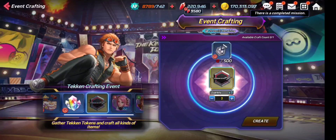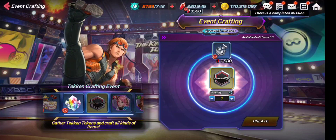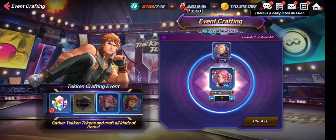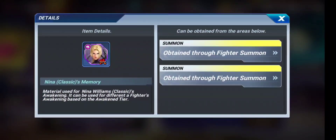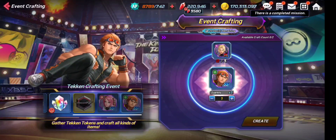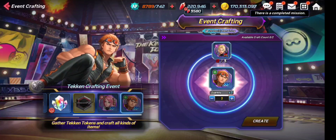Next you can craft the Tekken 7 badge I showed earlier using those fragments — it's probably just for showcase. You can also craft SS character memories: SS memories for Alisa and the classic version of Horang. These two SS memories can be crafted if you have enough of Nina's memory, which is only available in the summon section. You need three memories to craft one SS memory, which can be really helpful for those pursuing these two characters.